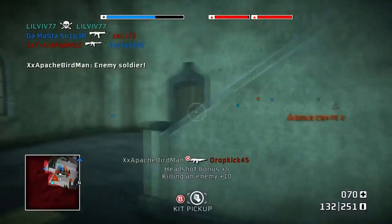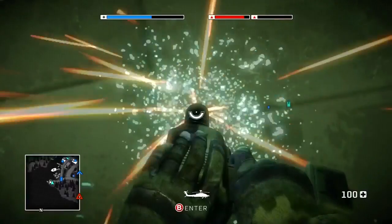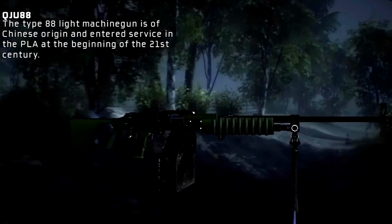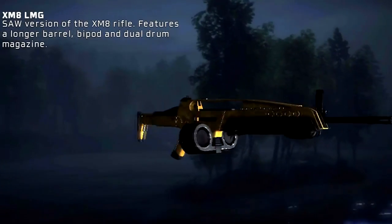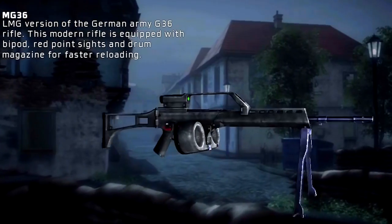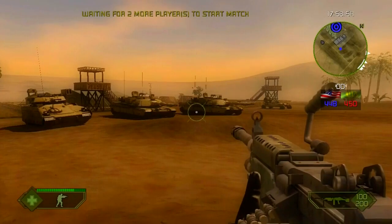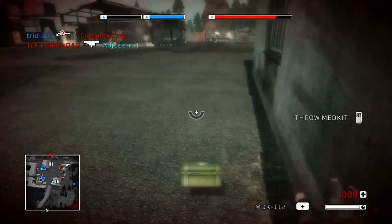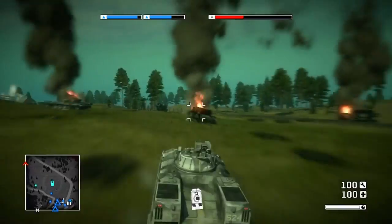Last but not least, the Support class. It includes a light machine gun, med kits, mortar strike, and a power drill repair tool. The weapons and gadgets are the PKM, M249 SAW, QJU-88, MG-3, M60, XM8 light machine gun, MG-36, and the Mortar Strike. Comparing to Modern Combat, the loadout was slightly changed — the auto-ejector was switched with a med kit and grenades were swapped with a power repair tool.